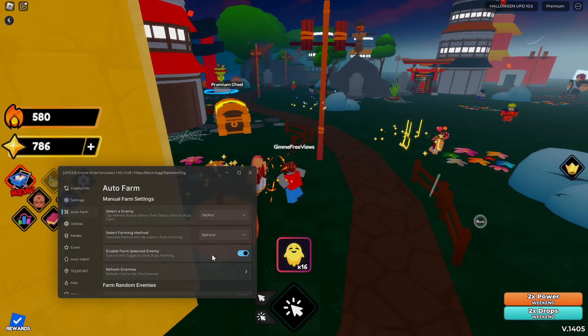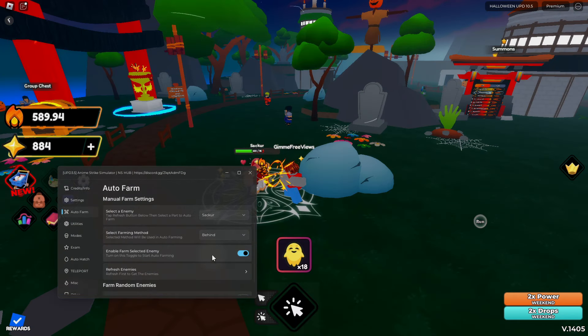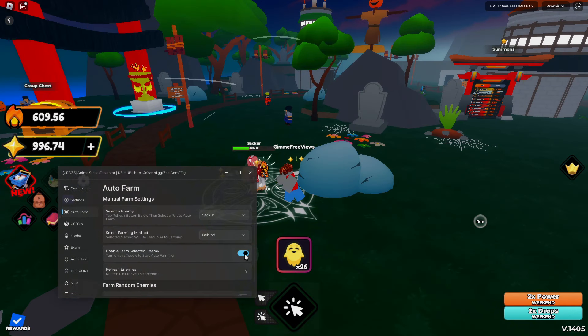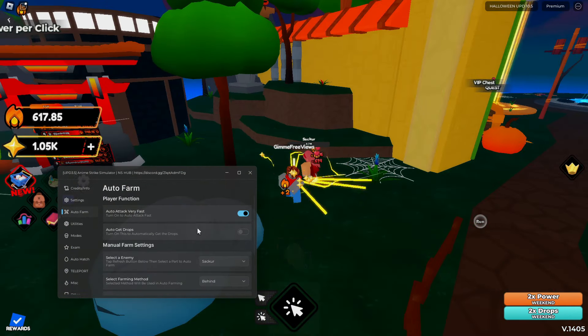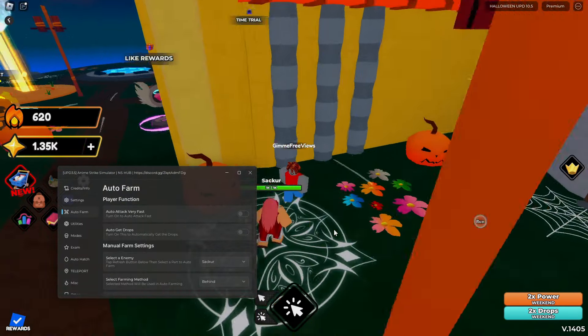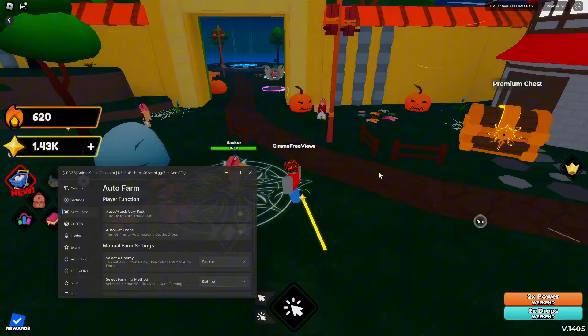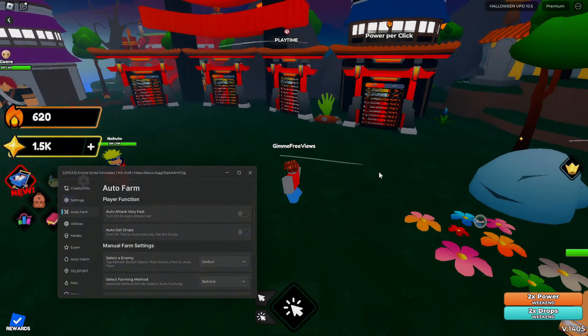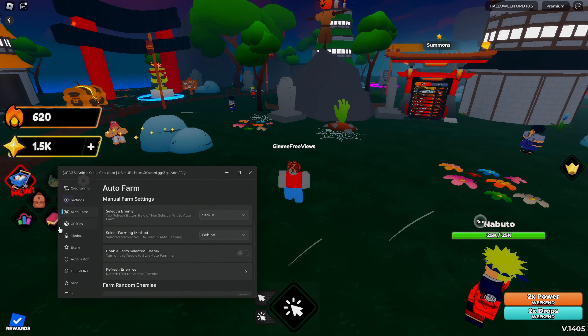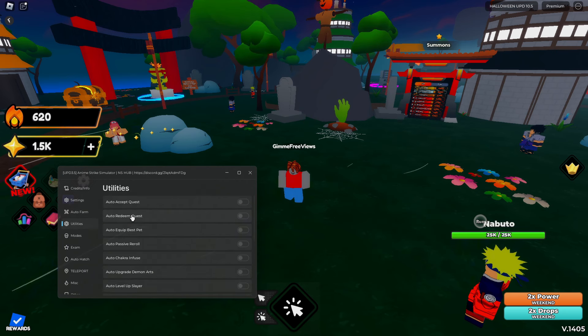That is the auto farm tab. We'll let it go to a thousand just so we can auto hatch a little bit longer. I'm going to turn off the auto attack now — it doesn't really collect all of the stars which is a bit annoying, but it is what it is.